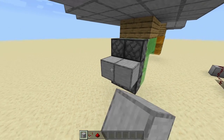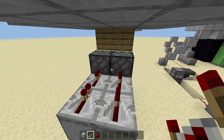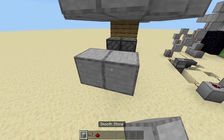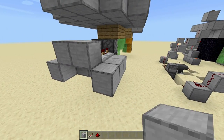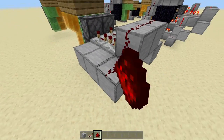Now get out all your redstone dust and redstone repeaters. On the back of all these middle pistons you're going to place a two by two of blocks. On that two by two place four repeaters facing into the top pistons — first two on four tick delay, second two on two ticks. Then place blocks on the back of those repeaters. On each side get three rows of blocks with three blocks in a row going back, then have redstone dust going all across these blocks.